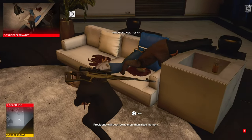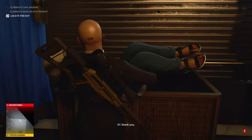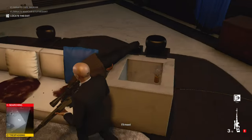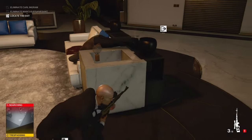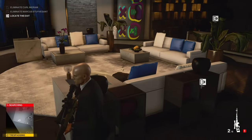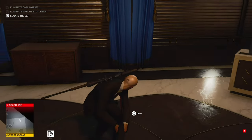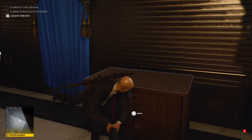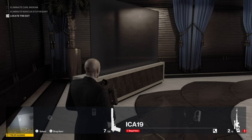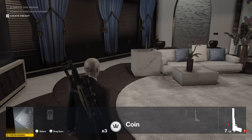Now we're going to dump the bodies. If he's on the bed you have to — the couch — shoot him so he's on the floor. Now that the bodies are dumped we can do our escape. We're going to need your coin out.